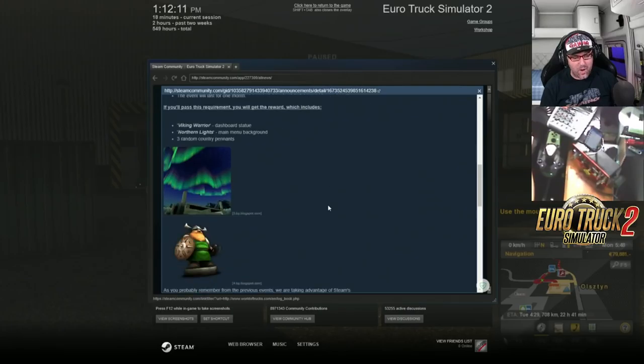Now, what do we get? Well, we get this awesome background, which looks pretty damn cool. And we get this Viking statue for inside the truck — that statue alone is cool, you know, that's done it for me. But also you get this background, which is really, really cool.